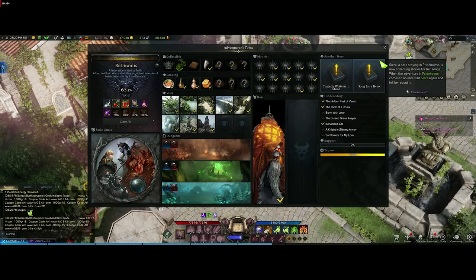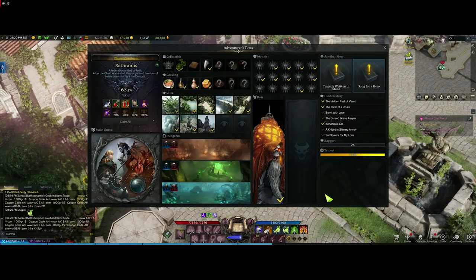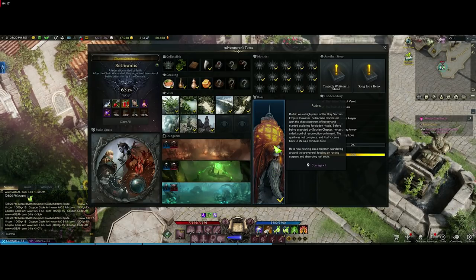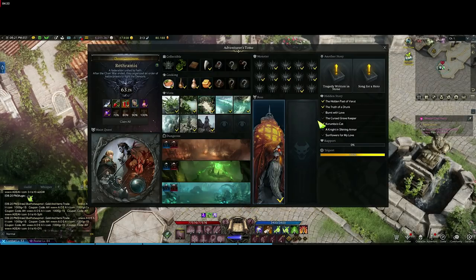Going around the zone and killing everything will give you a lot of collectibles, so do collectibles very last after completing everything else. There's also the world boss — the Maxroll guide shows you exactly where it spawns. The lower-rank world bosses take about half an hour to respawn, and the higher-up ones at later tiers take around two hours. You can individually search them online for exact respawn information.